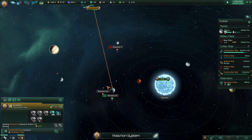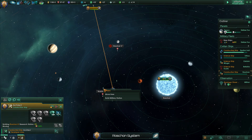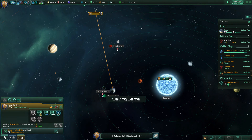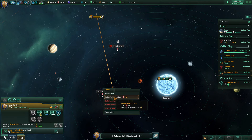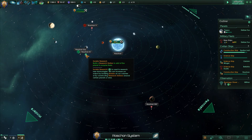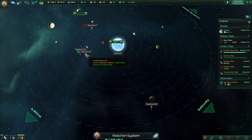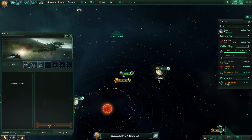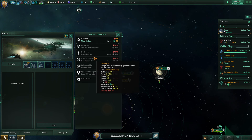We shouldn't do this — we should build the mining station first. We will eventually build the research station here, but for now the mining station is better value for money rather than one single point in society. Construction is being completed — great.